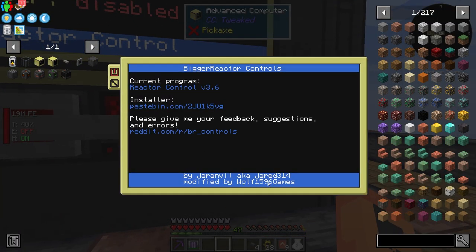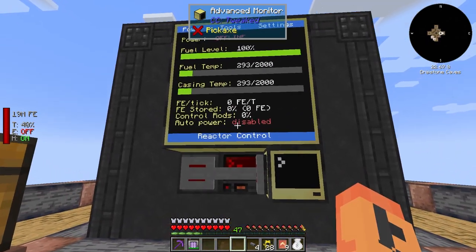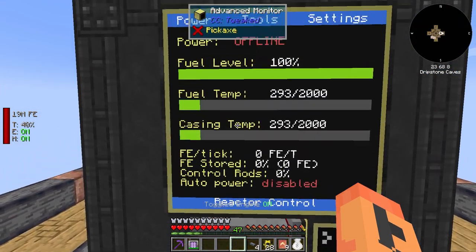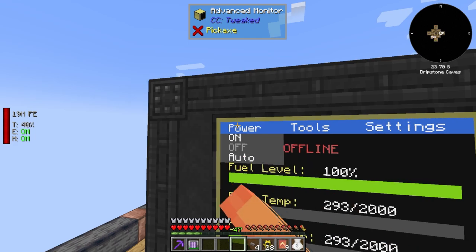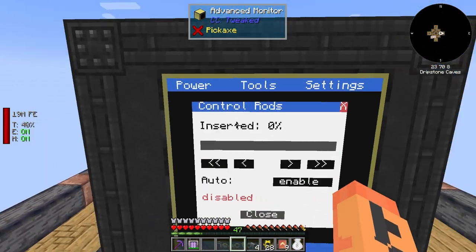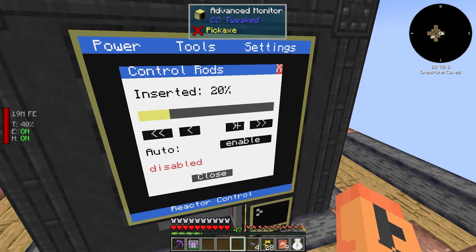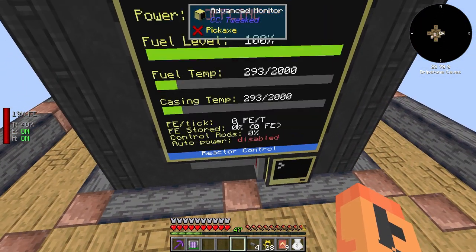The program was made by wolf1569games, by Jar Anvil, aka Jared314 — pretty cool. This is how we control the reactor. It says output power disabled right now. There are buttons for power on/off and auto mode. The control rods let you adjust efficiency — if you insert them 20%, it only burns 80% of the available fuel per tick, which is a way to tweak efficiency. I haven't tried the auto mode yet but I'm planning to.